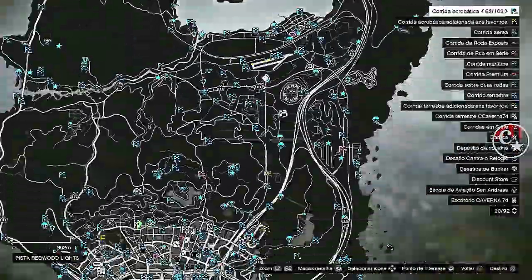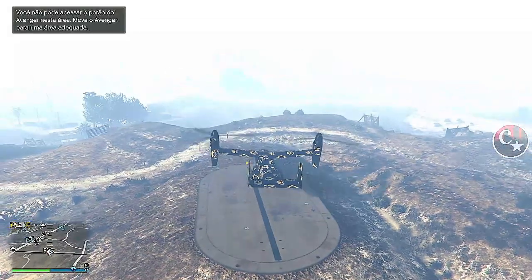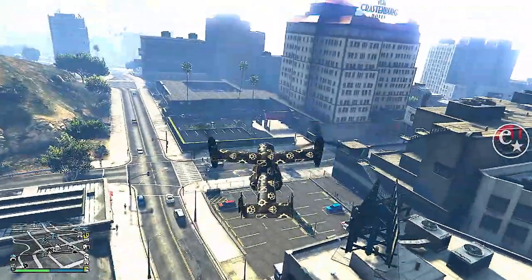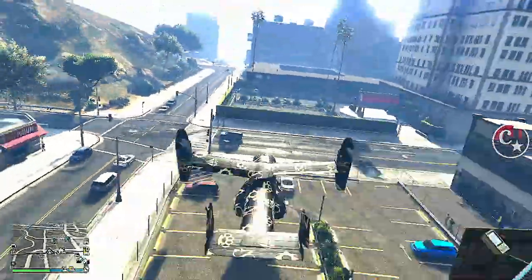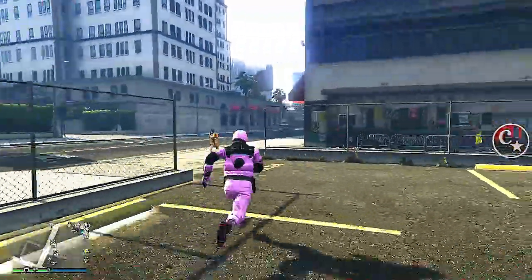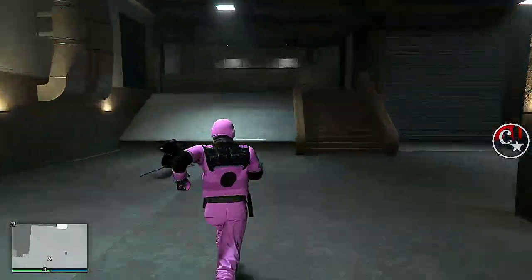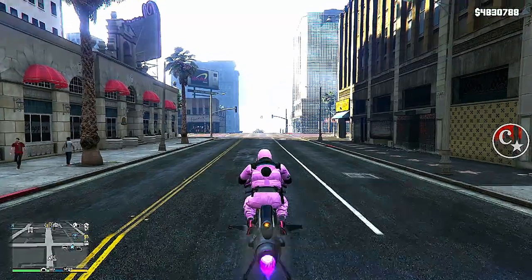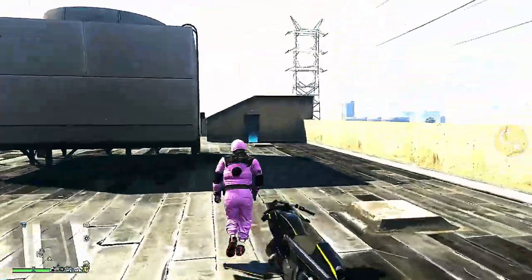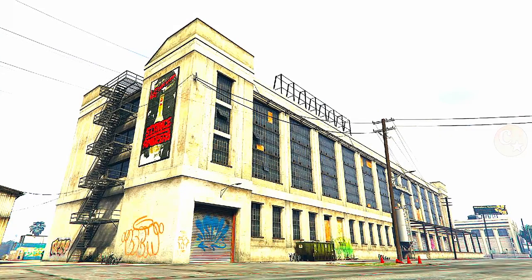Agora vamos bugar. Saia de dentro do complexo. A gente pode levar o Avenger para a Arena War ou para a boate — fiquem à vontade para vocês escolherem. Eu vou levar para a minha boate, e sugiro — não necessariamente — que seja esta boate, porque tem um estacionamento aqui. Então a gente pode colocar o Avenger aqui. E vamos precisar de um veículo que esteja dentro de qualquer garagem da boate. Vou entrar aqui na entrada — eu tenho uma MK2, mas pode ser qualquer veículo.